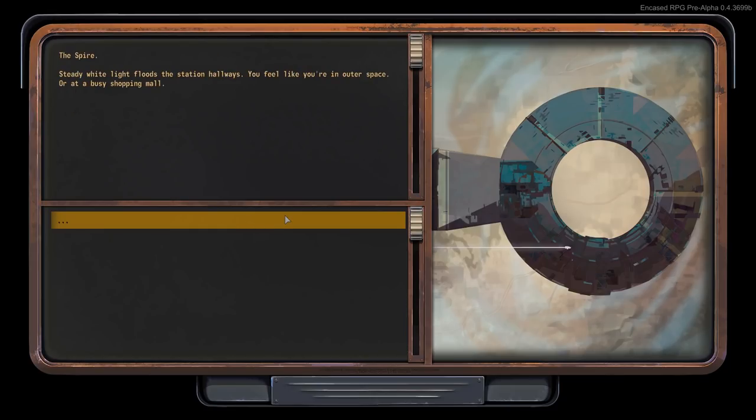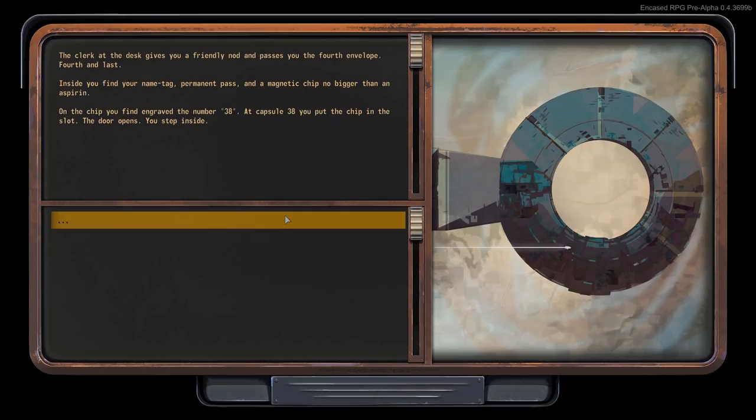Steady white light floods the station hallway. You feel like you're in outer space or at a busy shopping mall. A clerk at the desk gives you a friendly nod and passes you a fourth envelope — fourth and last. Inside you find your name tag, permanent pass, and a magnetic chip no bigger than an aspirin, engraved with the number 38. At capsule 38, you put the chip in the slot, the door opens, and you step inside.